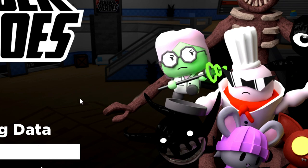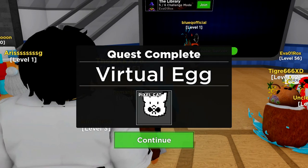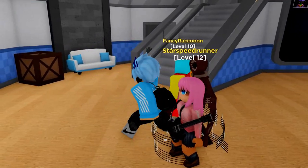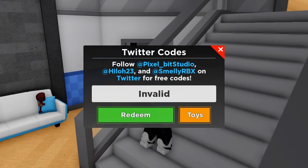Most of these codes will give you coins and stickers. The first code is going to be this one here — it's called valentine2023. These codes are in any random order so we've got valentine and 2023.